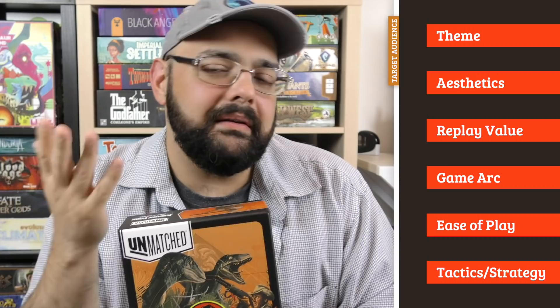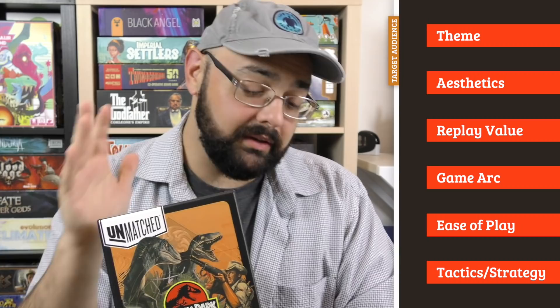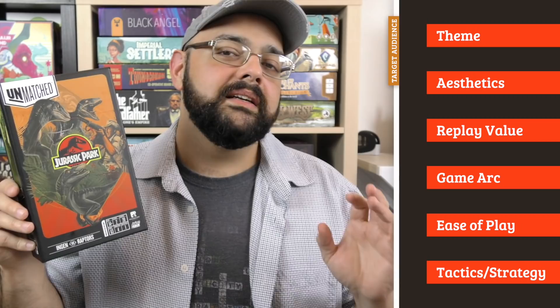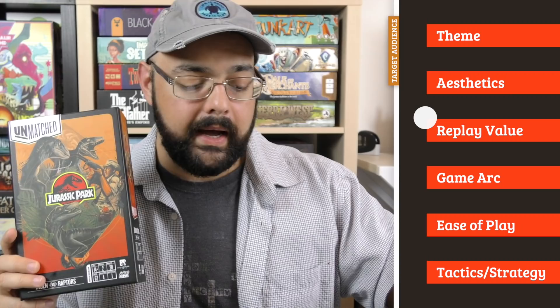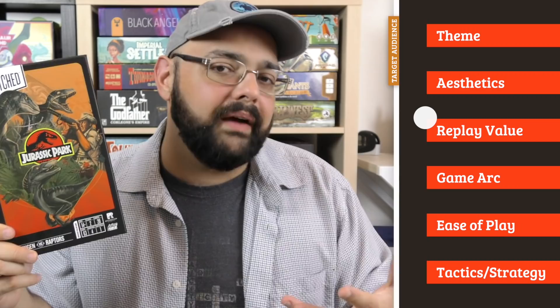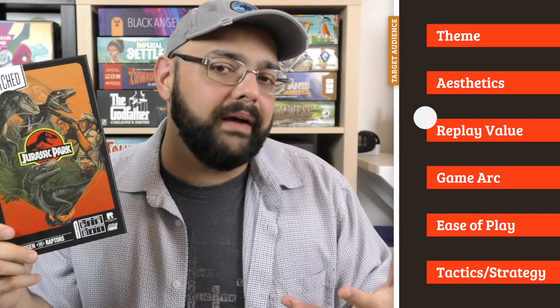The one minor negative I have is that this set has a single-sided board instead of two maps. The most closely related previous set — Robin Hood versus Bigfoot, one of the best of all time — has a double-sided board. I wish they'd done the same here. Both boards would have to be themed on Jurassic Park, but that could have been done. I wish that had been the case.